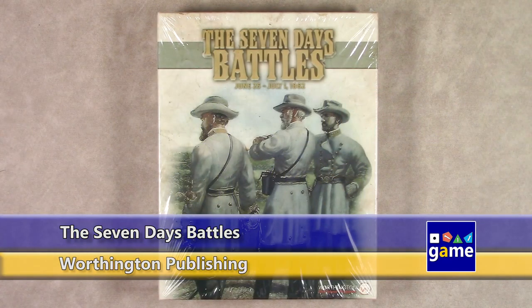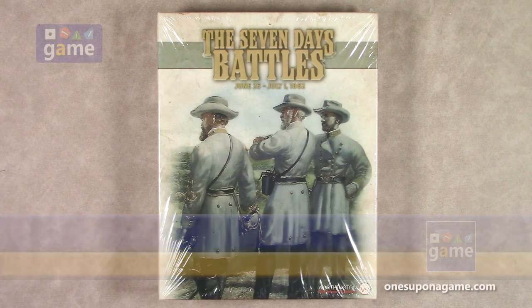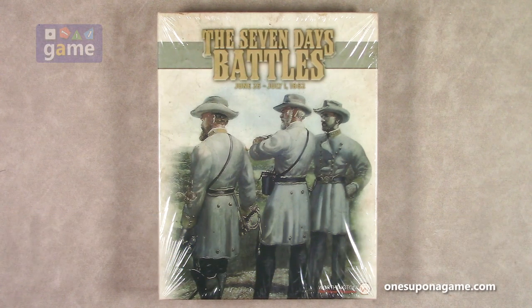Hi, welcome back to Once Upon a Game. I'm Kevin Kitchens and in this episode I'm going to do an unboxing of Seven Days Battles from Worthington Publications. This is Seven Days Battles from June 25th to July 1st, 1862.